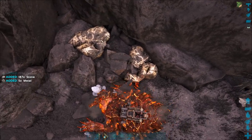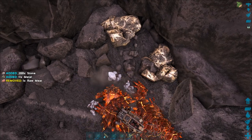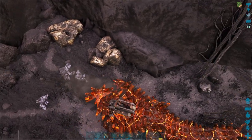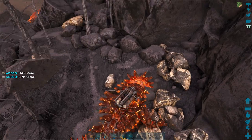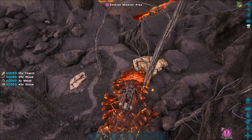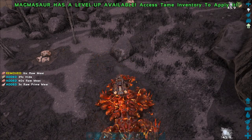Next, what the Magmasaur can harvest. The Magmasaur is amazing at harvesting stone, metal, obsidian, crystal — just anything that you can get from rocks. It's like an Ankylosaurus and Doedicurus combined. Metal in its inventory weighs a quarter of the normal weight, but stone and other resources stay the same. It is also pretty good at harvesting wood, and it can also harvest dead corpses. The Magmasaur is an amazing harvester.